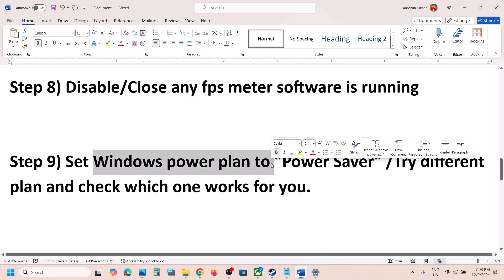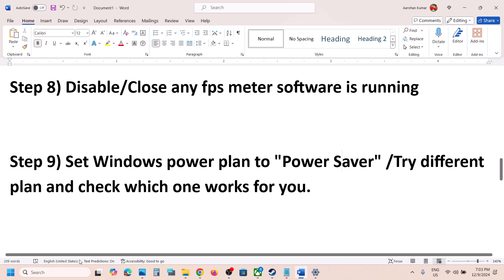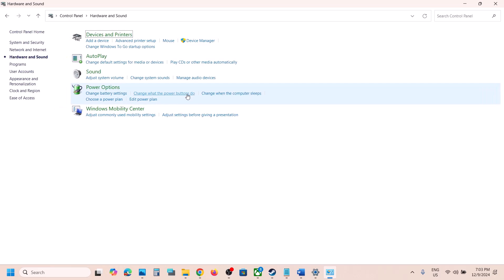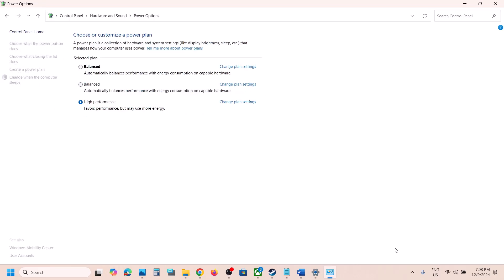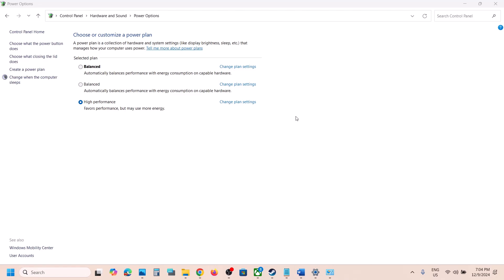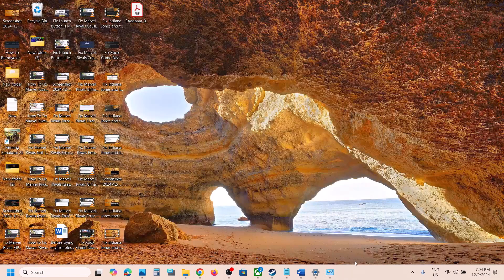The next step is to set the Windows power plan. Type 'control panel' in the Windows search box, go to Hardware and Sound, then Power Options. Select Power Saver if available, save it, and launch the game to check. You can also try Balanced or High Performance to see which one works best.